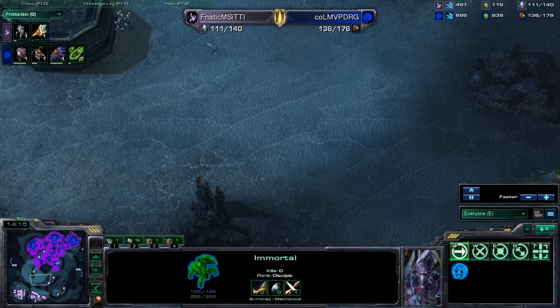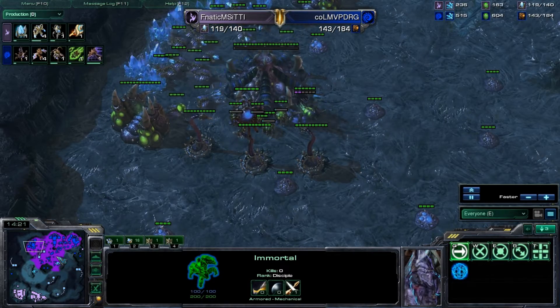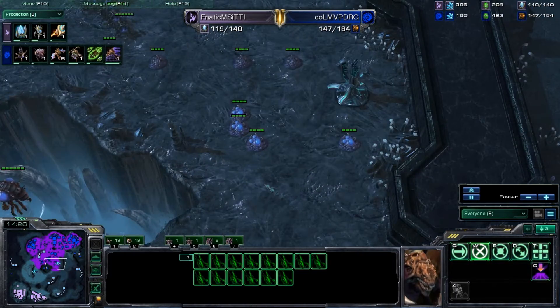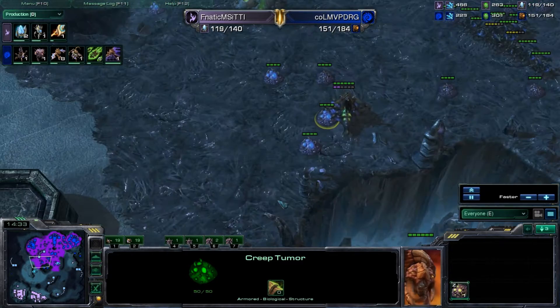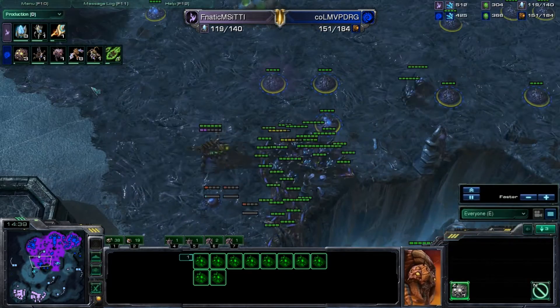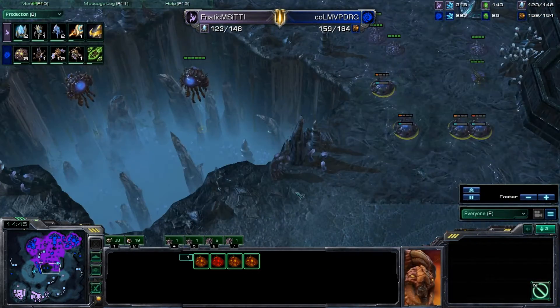He's still maintaining about a 25 supply lead. Look at the amazing creep spread here out of Dong Raegu — kind of falling off just a little bit. If you're playing Zerg, you can find the time: just double-click your creep tumors, click your creep tumor button, and spam them out as soon as you possibly can. Keep spreading it — that's exactly what Dong Raegu does.